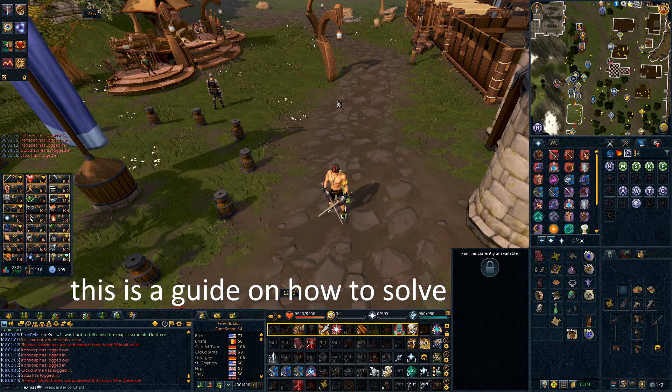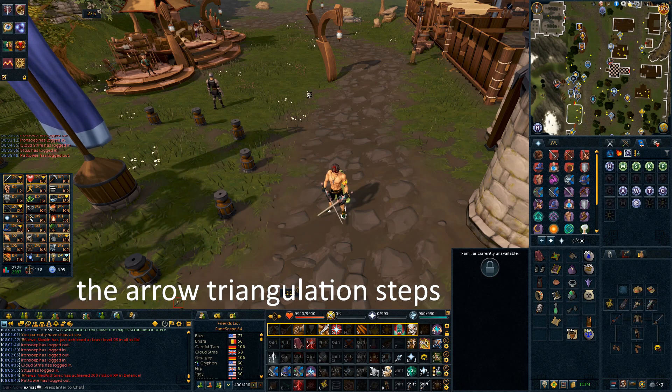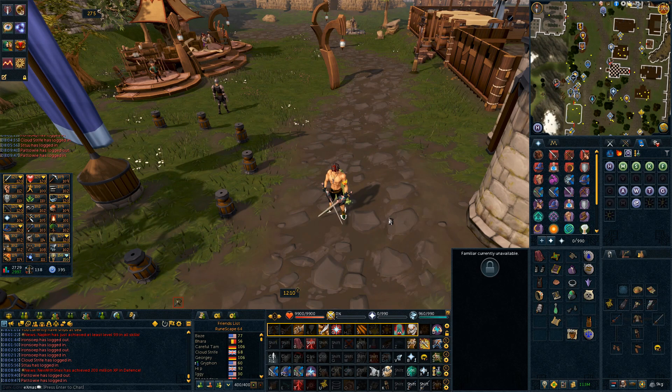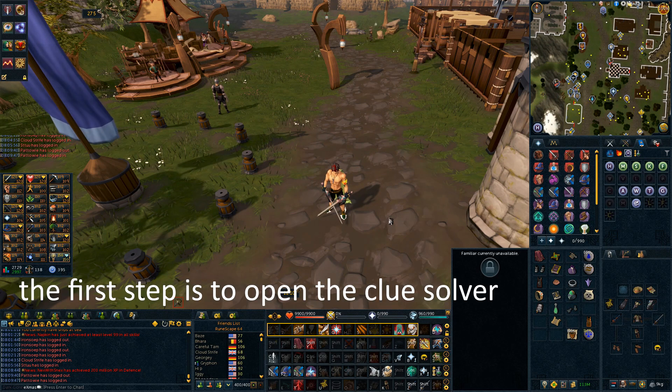Hey, it's Xmas. This is a guide on how to solve the arrow triangulation steps of elite clues using the Alt-1 clue solver tool. The first step is to open the clue solver.